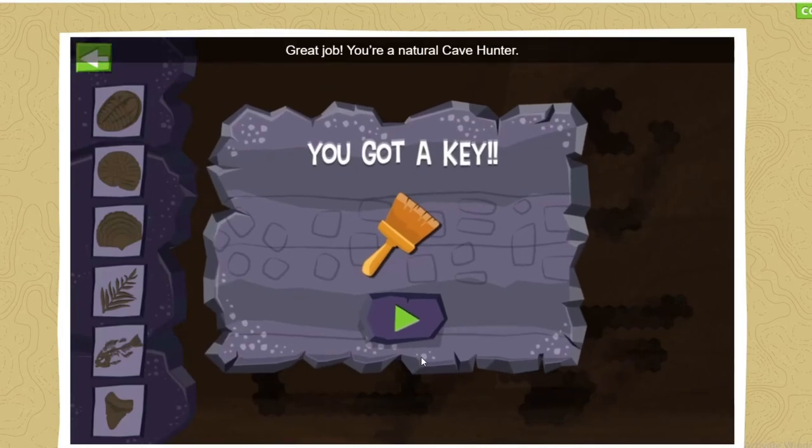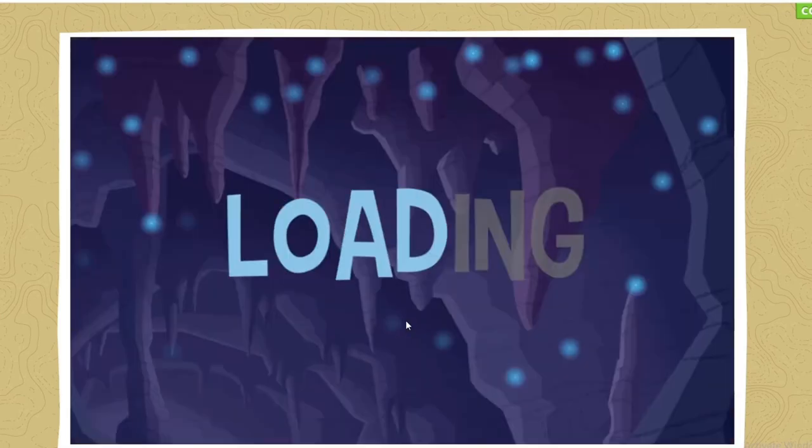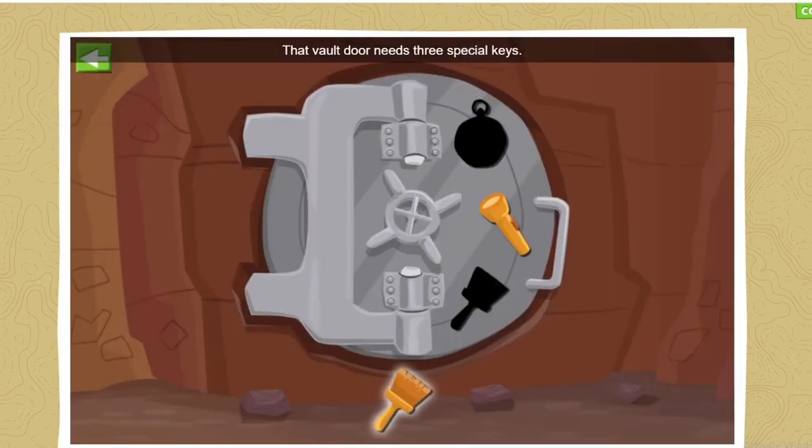Great job, you're a natural cave hunter. We've uncovered all the fossils and earned a key to Bad Dog Bart's treasure vault. That vault door needs three special keys. We just earned one, so put it in the right place.